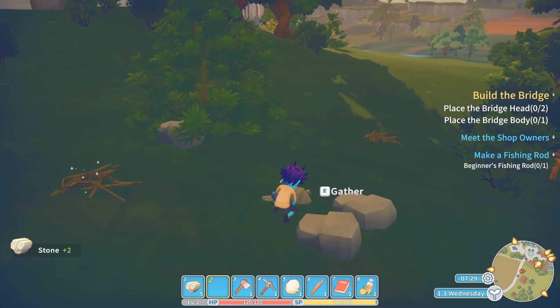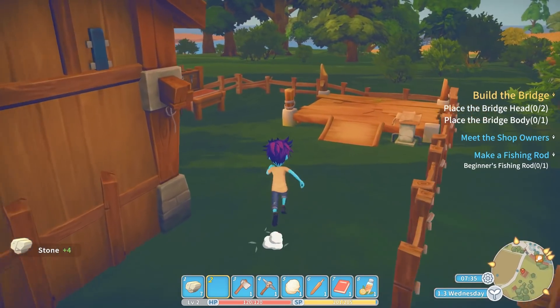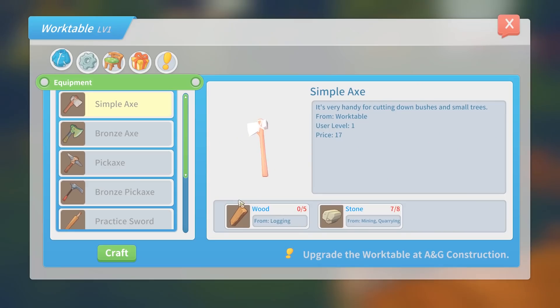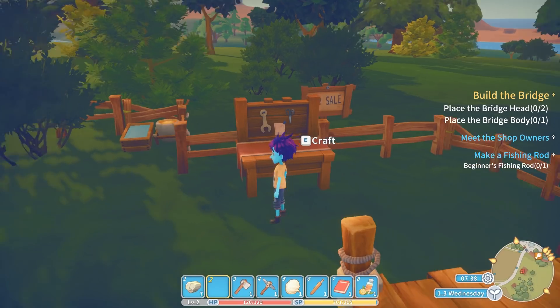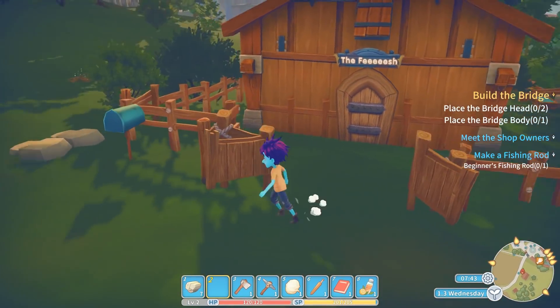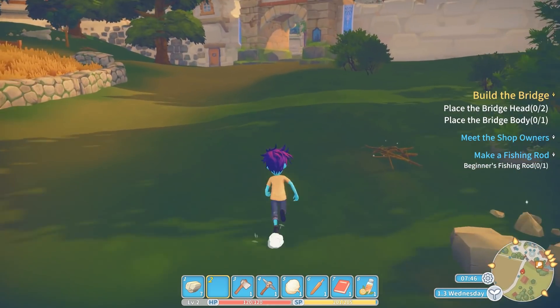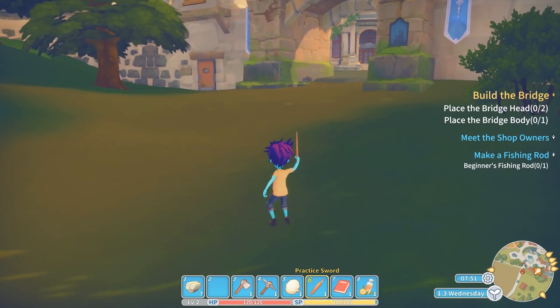So gathering stone does... okay, we'll just go to the rune. I will not sprint because sprinting is bad. Can I make a fishing rod? Beginner's fishing rod — wild cocoon from kicking trees. I gotta go get some copper. To the runes, I guess. How do I store stuff? We'll figure that out later.